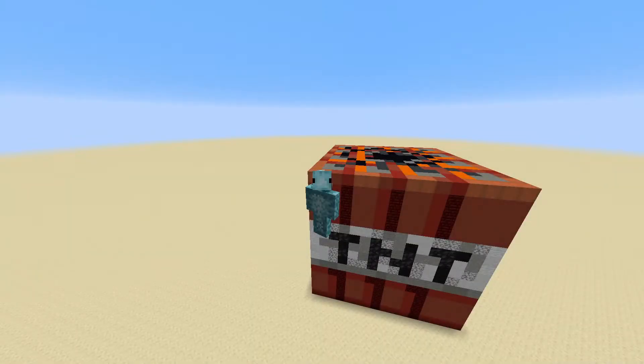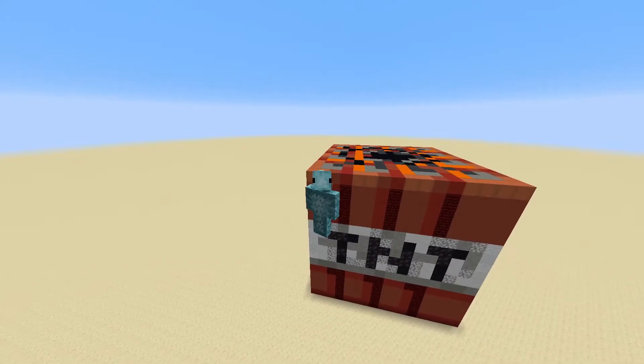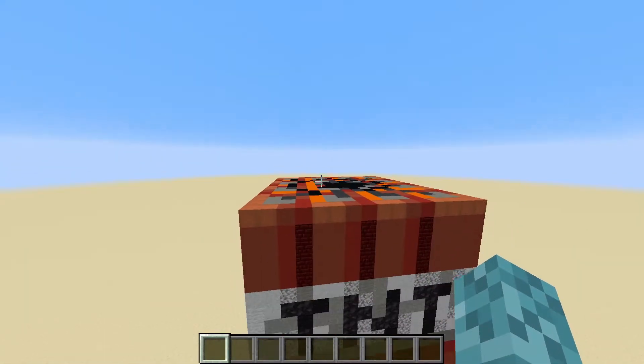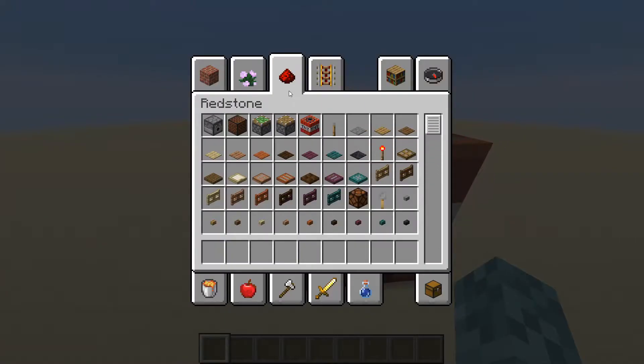Hello everybody, my name is Doomfish and in today's episode of the Redstone Toolbox I'll be talking about TNT. Now TNT is probably not the first thing that comes to your mind when you think of Redstone components, but if we go ahead and open the creative menu and look in the Redstone tab, it is basically near the top, just behind a couple of other components, so I would definitely consider it a useful item in Redstone.